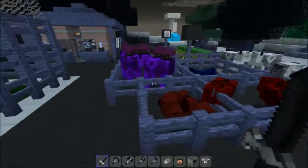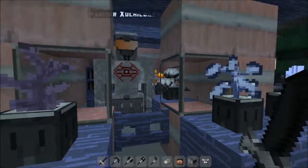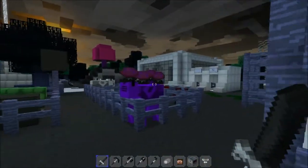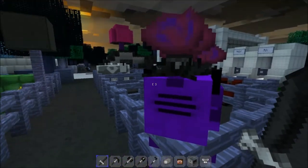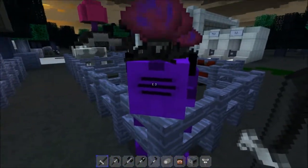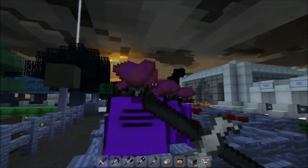We head on down to the mobs and before we have a look at them say hello to our brand new farmer. Heading over, the mushrooms normally have evil buzzed-out drugged-up faces but today they have a slotty face - and they're evil, I tell you, evil glowing mushrooms.